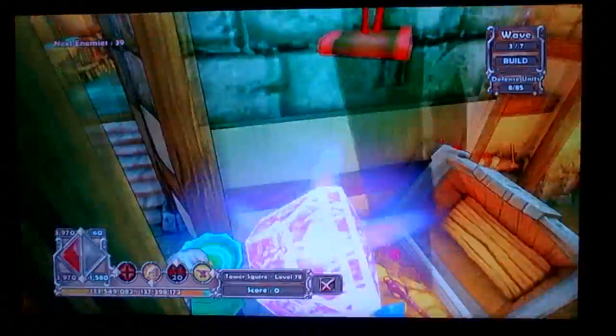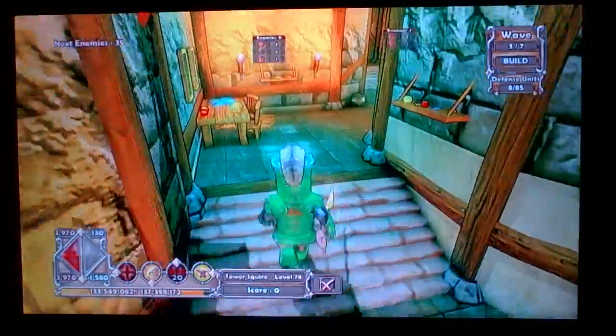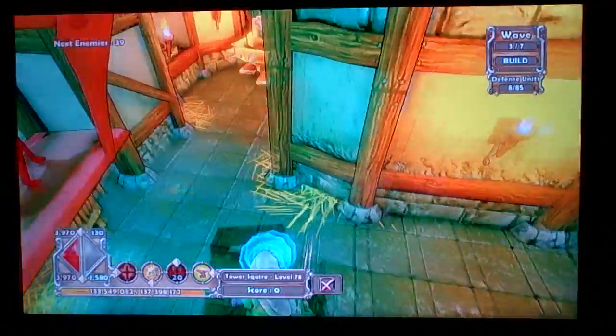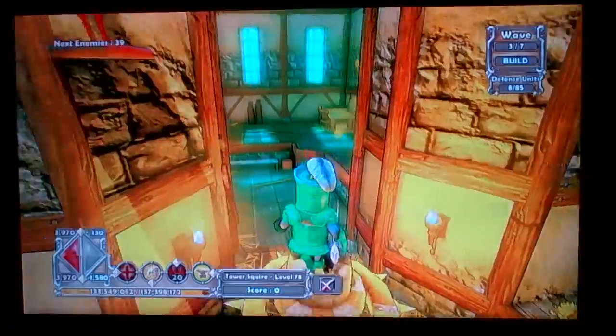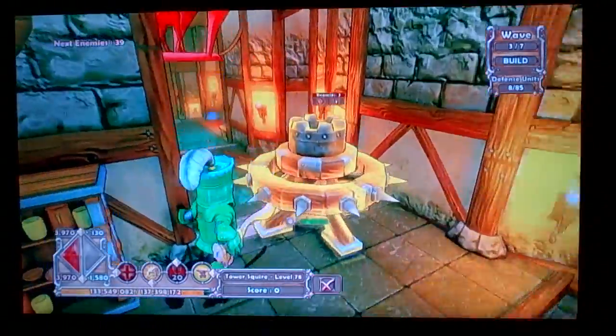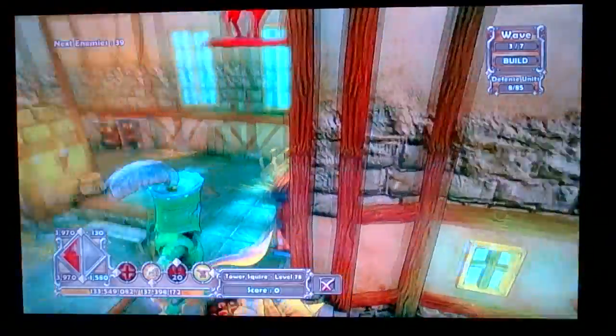Alright, I'll tell you what I did back here. Let me get the chest so I can do the mana glitch. Back here, this bouncer block gate — you need that there. This one would be essential, but you don't really need it here. That's why I have it here.